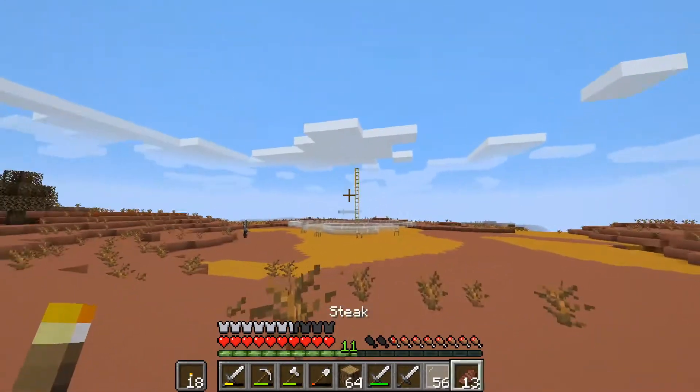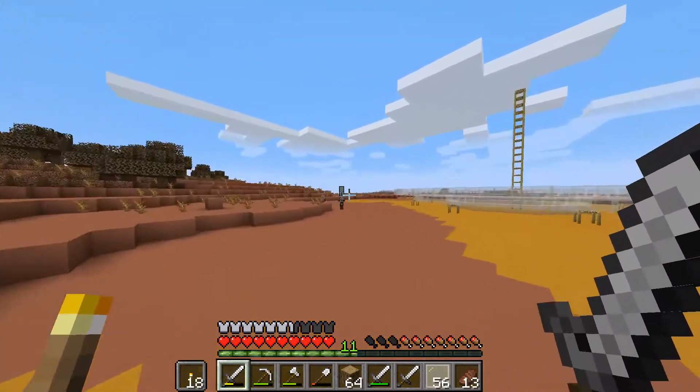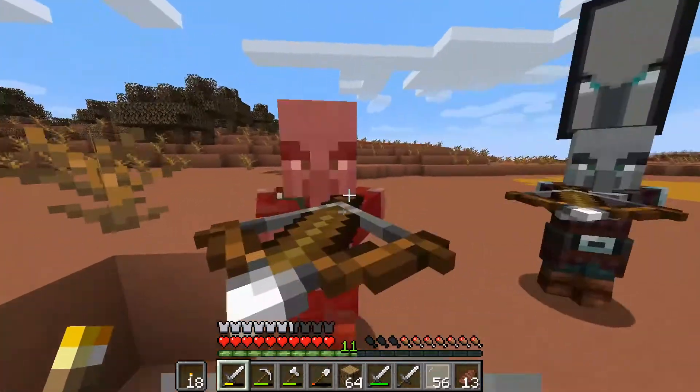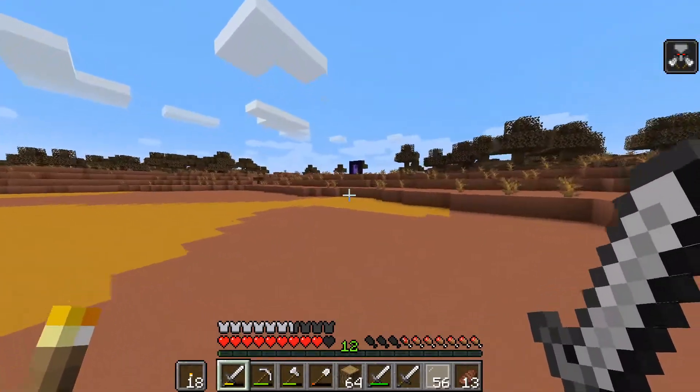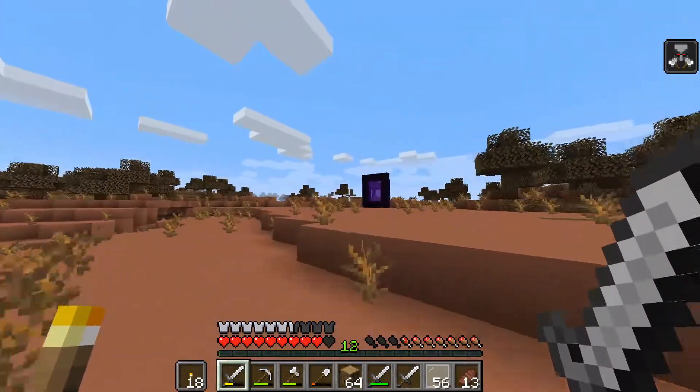We're back at the base, and there are pillagers again. Let's kill them so we can work in peace. And they're dead.